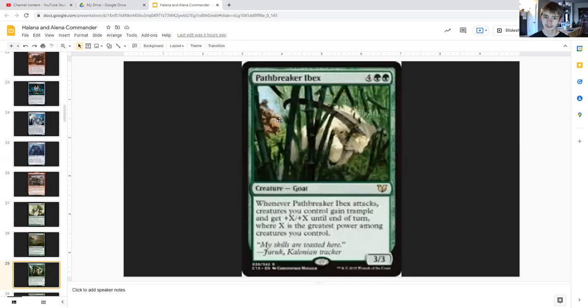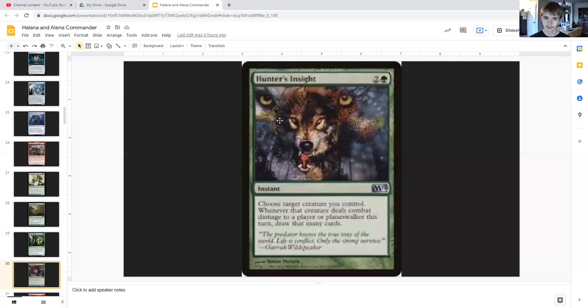Beastmaster Ascension for three generic and green is a sorcery that puts X one/one green saproling creature tokens onto the battlefield, where X is the greatest power among creatures you control. Pathbreaker Ibex for four generic and double green is a goat three/three that when it attacks, creatures you control gain trample and get plus X/plus X until end of turn, where X is the greatest power among creatures you control.